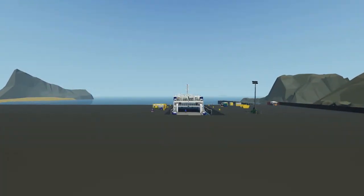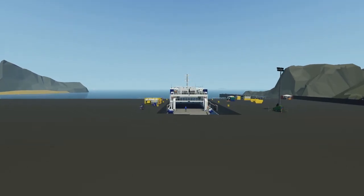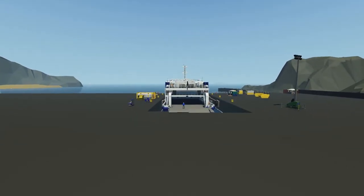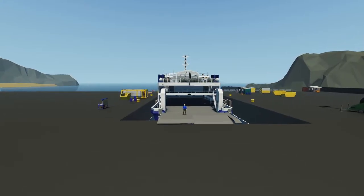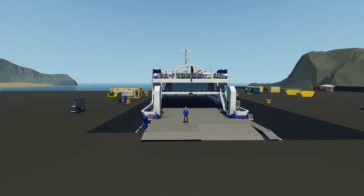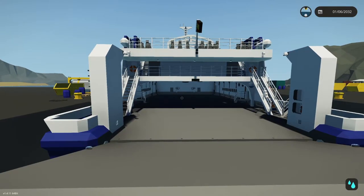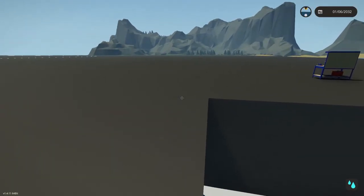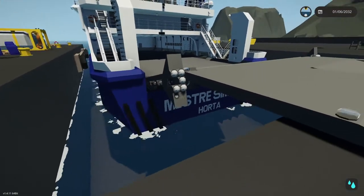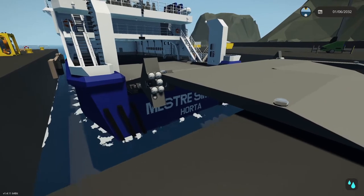Welcome back to some more Stormworks — I'm Stormowner Gaming and today I am back with a brand new boat I have just finished building. This is a six-month-long on-and-off building process of completing this pretty large boat. It boasts five stories, something like 50,000 tons, eight-car capacity, 333-person capacity, and flies under the name of Mestre Simio — that is a Portuguese name.